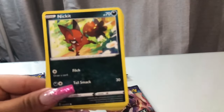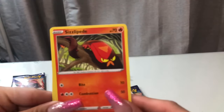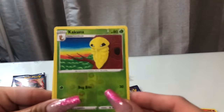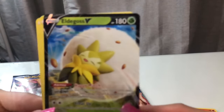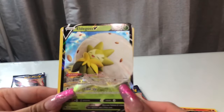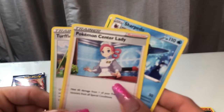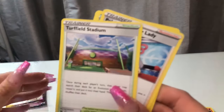So: Purloin, Nickit, Sizzlefiend, Hatsana, Nickit, Kakuna — oh, we already got that one. Bummer. Okay, Energy, Sharpedo, Pokemon Center Lady, and Turf Stadium.